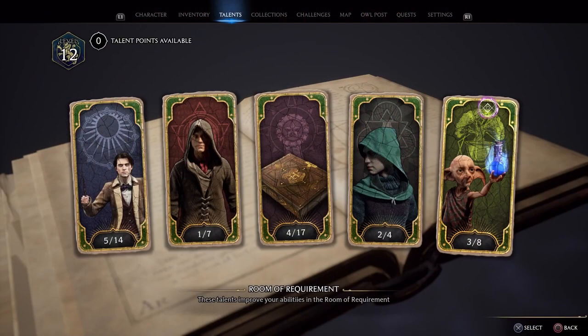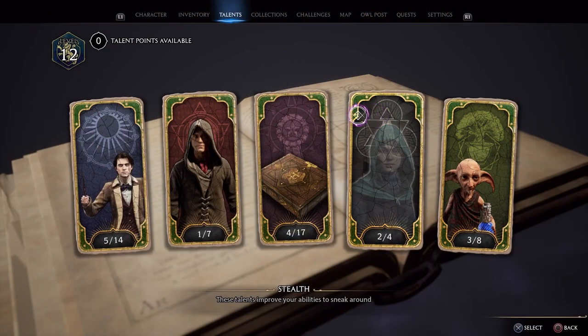One of the cool things we got to see was the character customization menus, which is of course the same style that we saw in the trailer when they showed the in-game menu with the talent tab and everything. They showed a great deal of choices we can pick from when we create a character, which is really cool, and even some more in another part of the presentation.